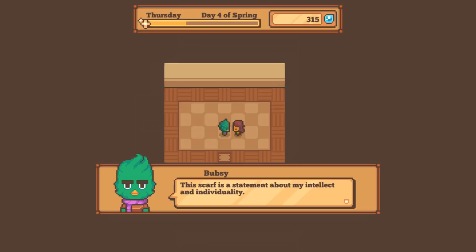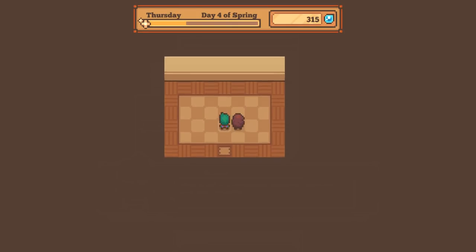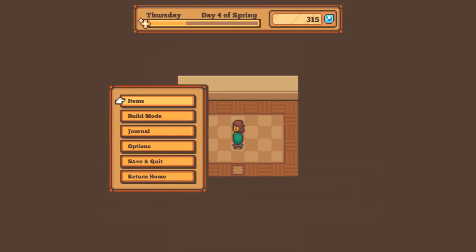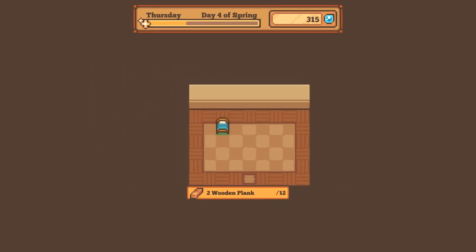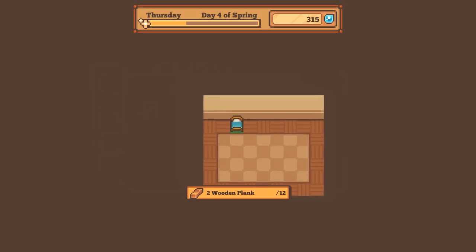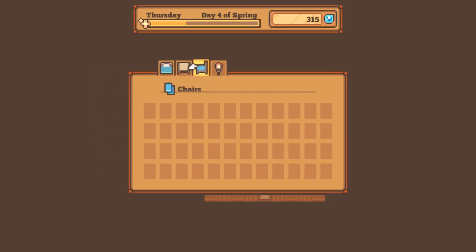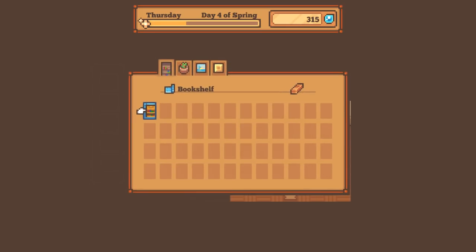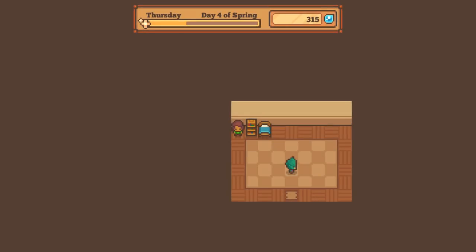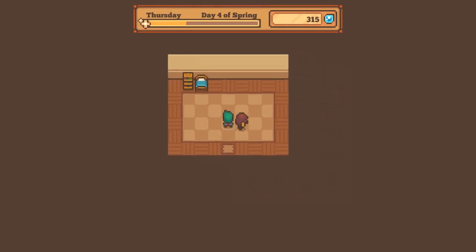Do you know much about fashion trends? 'This scarf is a statement about my intellect and individuality.' I really love that. Here friend, since you're new here I should give you some essentials - a nice plain bed, I'll tuck that right over here. And since you seem to be a man of culture, let me get you a bookshelf - we'll put a little bookshelf in the corner there. Now I need to cut down a couple trees because I'm kind of low on supplies.